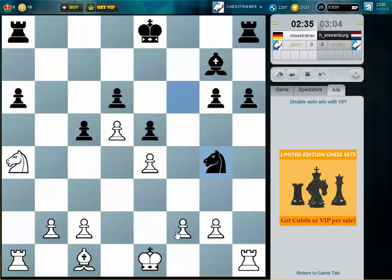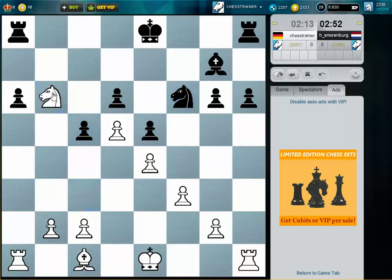I think I'm better developed. Is it possible for me to play knight b6? If he wants to keep the pawn he needs to play rook to a7 and then knight to c8. Then I can take on d6 or on a6.